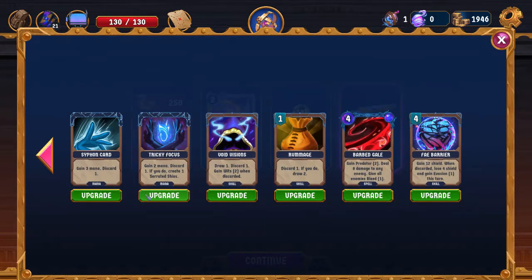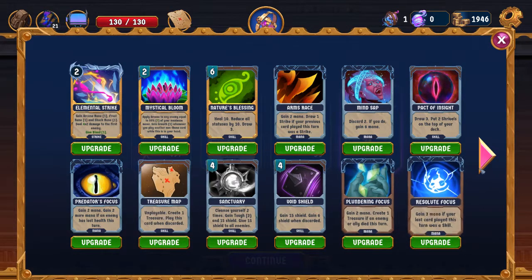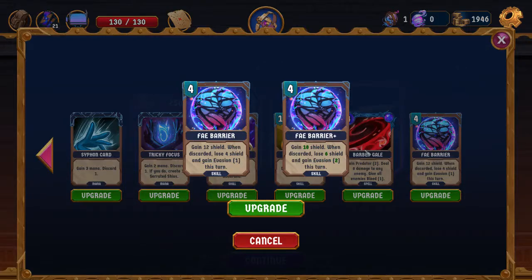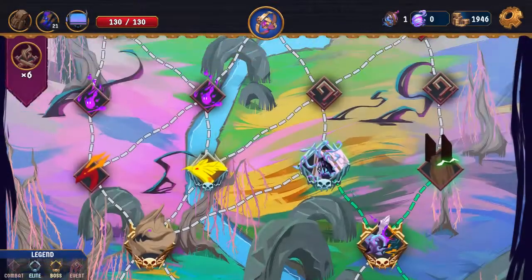For upgrades, I really like Tricky Focus, and I really like upgrading the Treasure Map and Pact of Insight Plus. I don't hate Fey Barrier — it's going to lose six shield and gain a bunch of evasion this turn, which is just even more evasion. I actually like that a lot. Since we're kind of relying on that any time we need to end the turn.